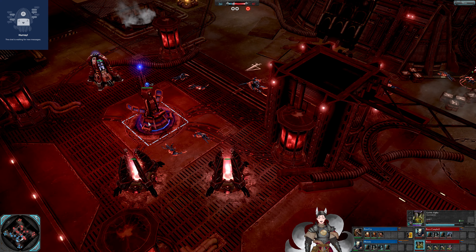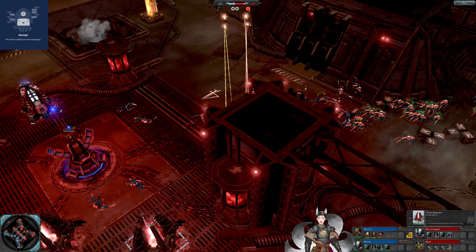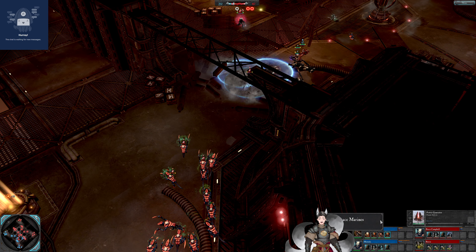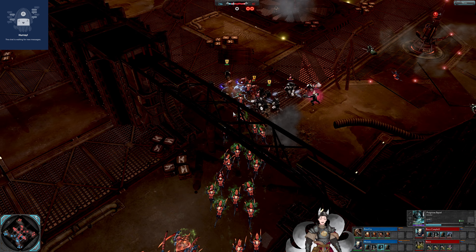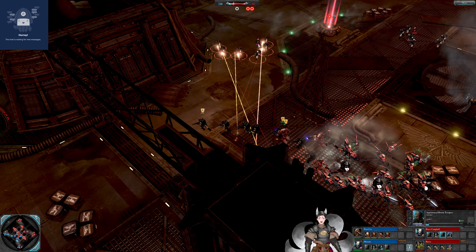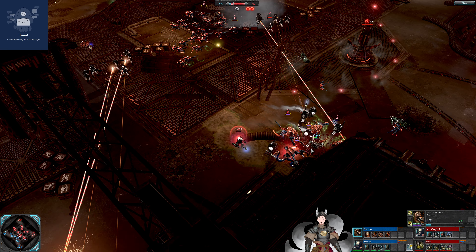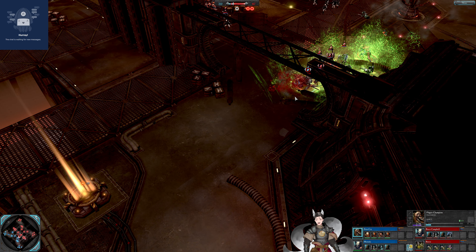Tyranid force is trying to eat some more power generators. This one has been reactivated — not much damage on the other ones. No Sergeant upgrades on the Inquisitorial Stormtroopers for more grenades. Got another Chaos Marine Squad on the field. Decivil Squad does get a nice teleport forward and falls back nice and early. Tyranid force is trying to eat them on the retreat. More Inquisitorial Stormtroopers here with the Sergeant upgrade. Plague Champion getting knocked around a bit — ready to throw the Blight Grenade right there. It does fall back nice and early and goes down.